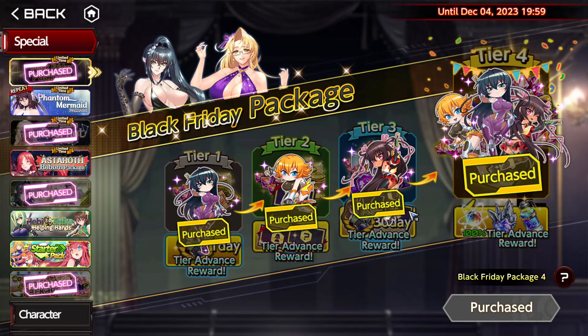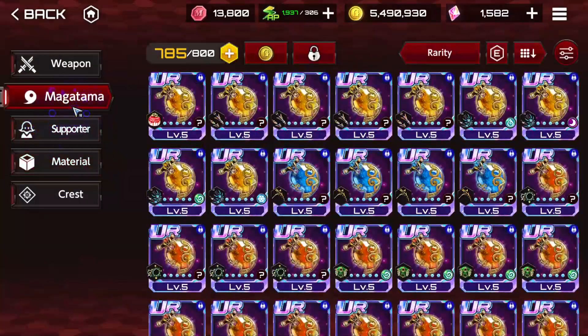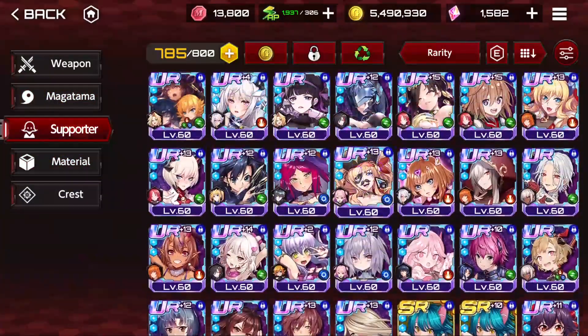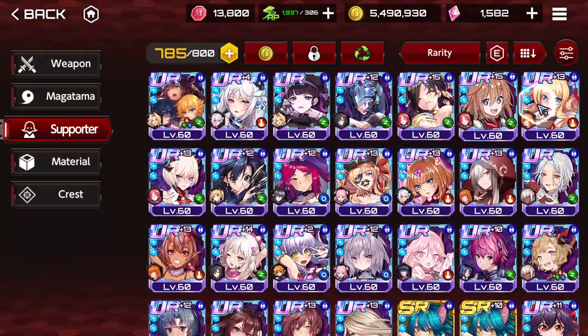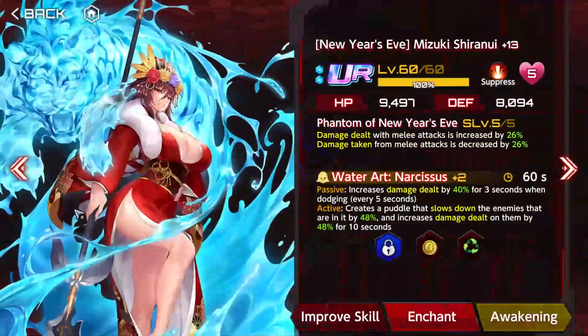If you cannot get all of them because it is too much, get tier number 2. Why? Because you're going to be able to get some of those supporters. The weapons are not my priority from those packs — it's the supporters. Kirara is just busted, and the same goes for Shiranui. She's busted.